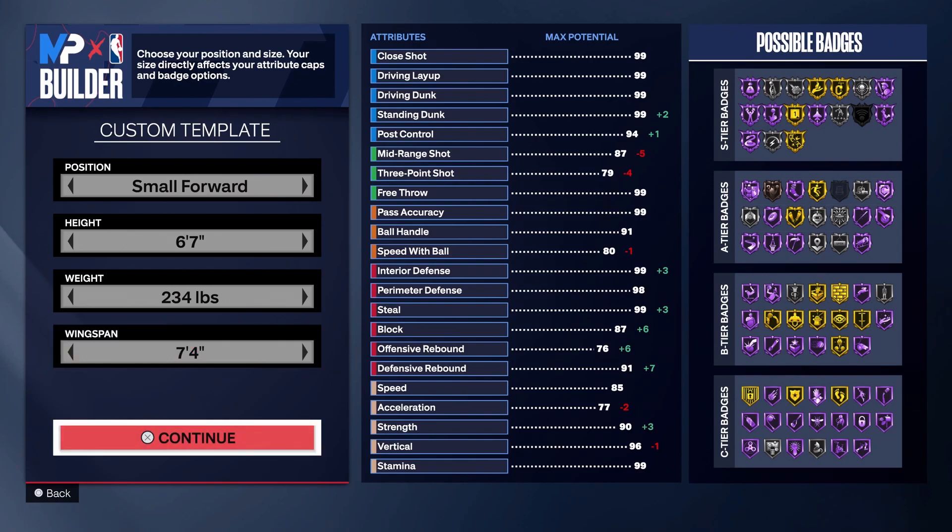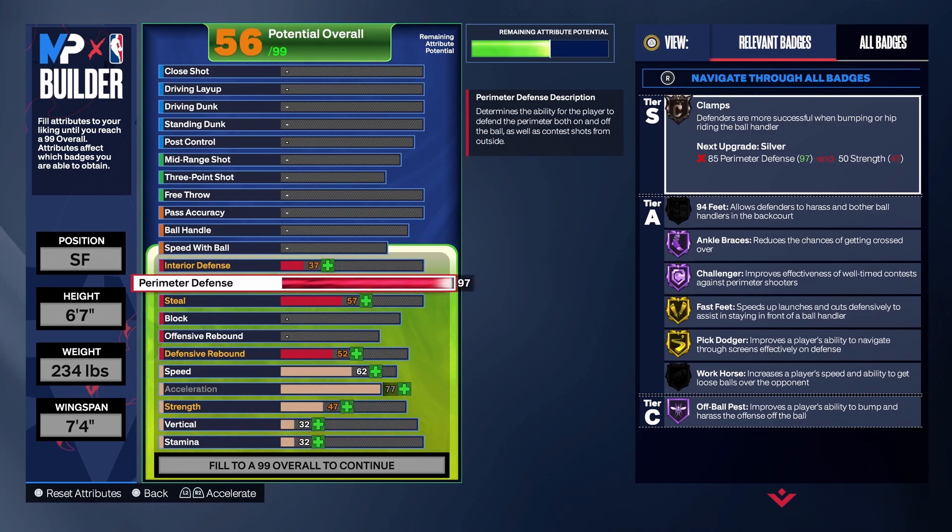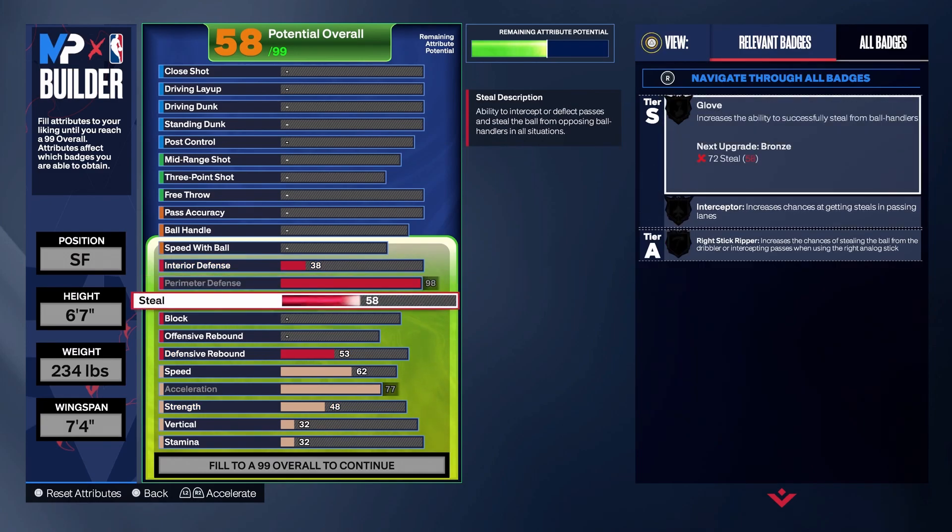First things first, you're gonna want to upgrade your perimeter defense to a 98. The reason I put this to a 98 is because you get picked out of Hall of Fame — if you put anything lower you do not get picked out of Hall of Fame. You're gonna get clamps on gold, ankle braces on Hall of Fame, challenger on Hall of Fame, fast feet on gold, and off-ball pest on Hall of Fame.